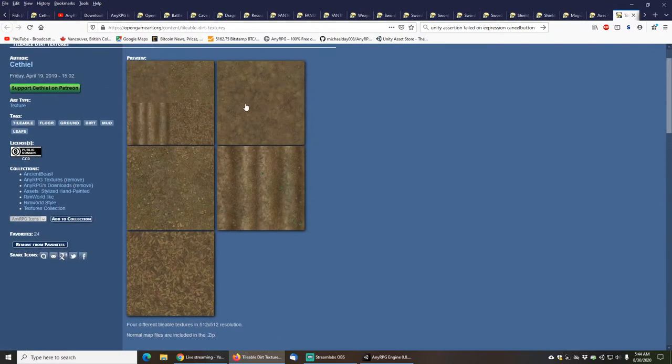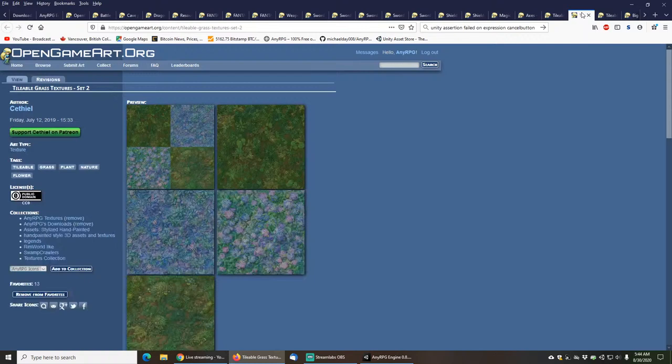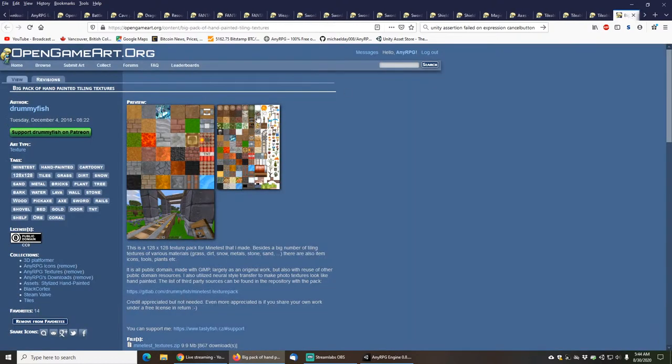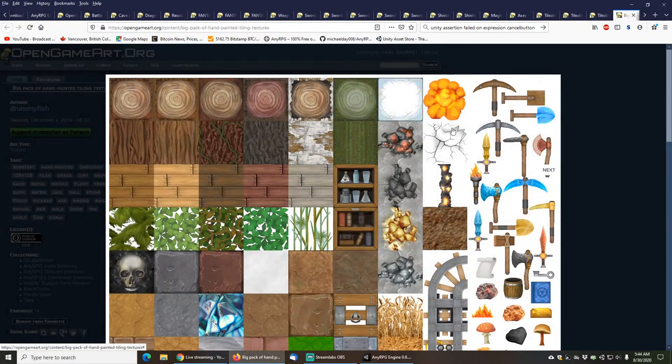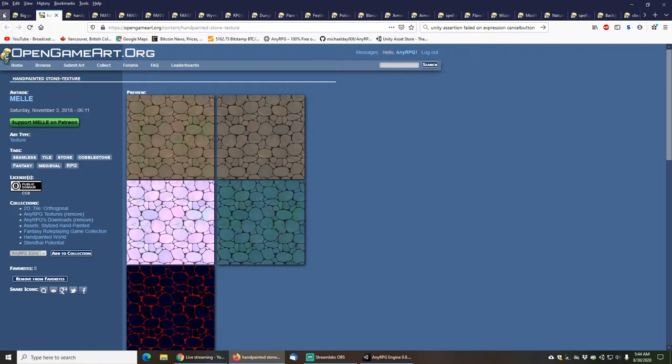There are also nice tileable dirt textures, tileable grass textures from Sethiil, and awesome tileable stone textures from Sethiil as well. This really cool mine test set has some nice textures and icons in it, and this ground crack is really cool - I made a bunch of ability icons out of that so we'll see those later in the video. We also have these hand-painted stone textures.